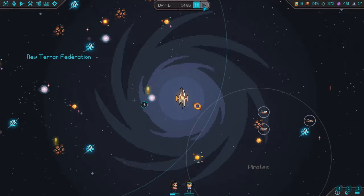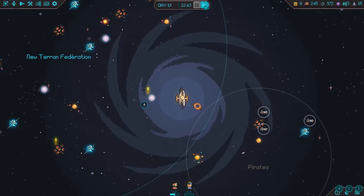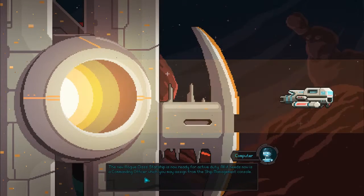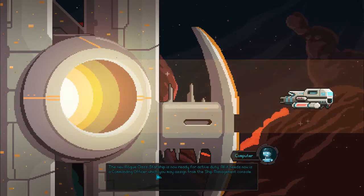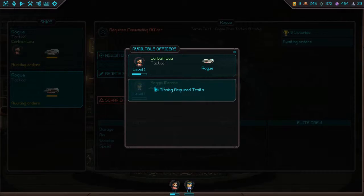Back to the star map. Skip a couple days — you actually generate one dark matter per day. The new rogue class starship is ready for active duty. All it needs now is a commanding officer, which you may assign from the ship management console. Wait, does every ship need a commanding officer? I thought it was per fleet. That kind of sucks.